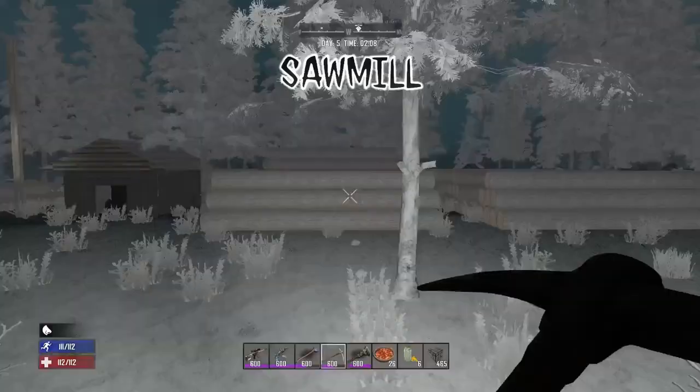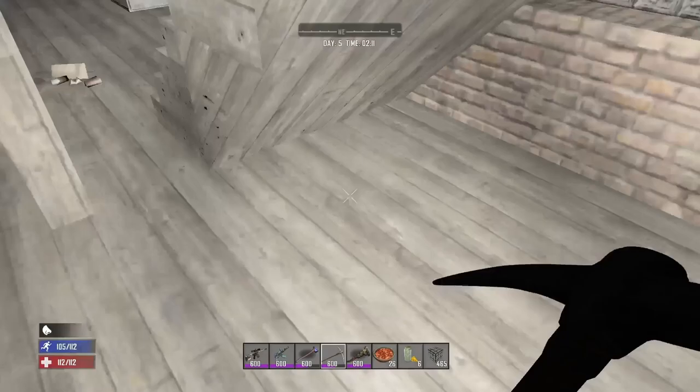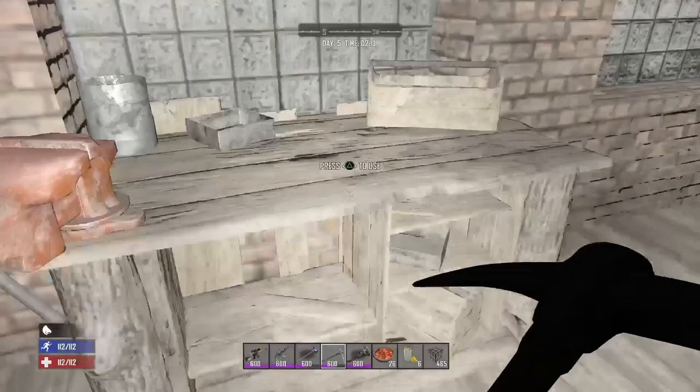Inside of the main sawmill building you can find yourself a Working Stiffs crate and on the top floor there's a chance to find a workbench up there. There's a bunch of consoles that you can pull apart with a wrench scattered around the POI. You'll find a lot of gas barrels and in the workers' house on the top floor you can also find a gun safe.